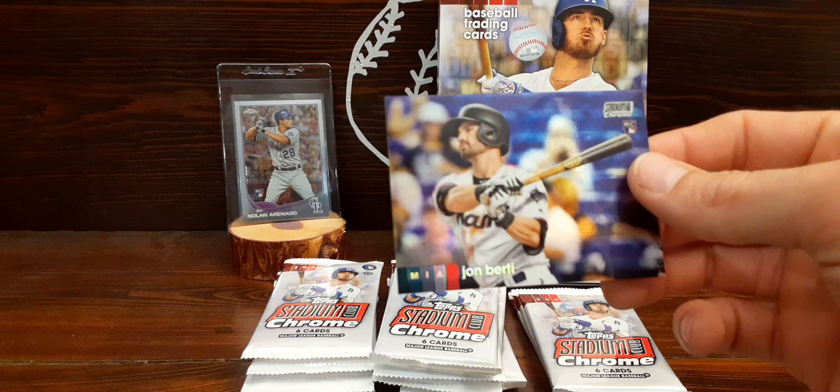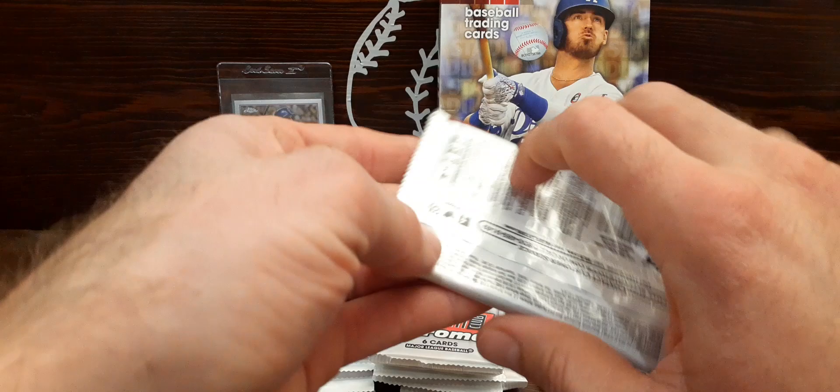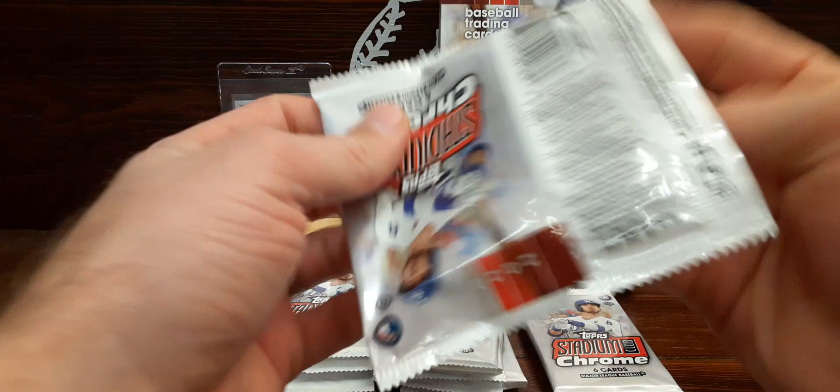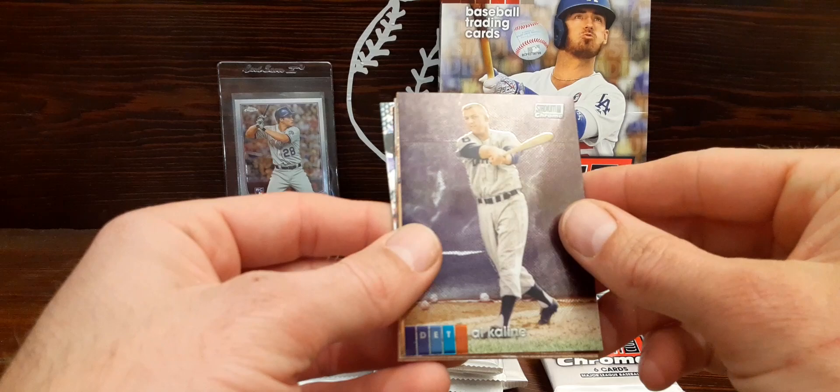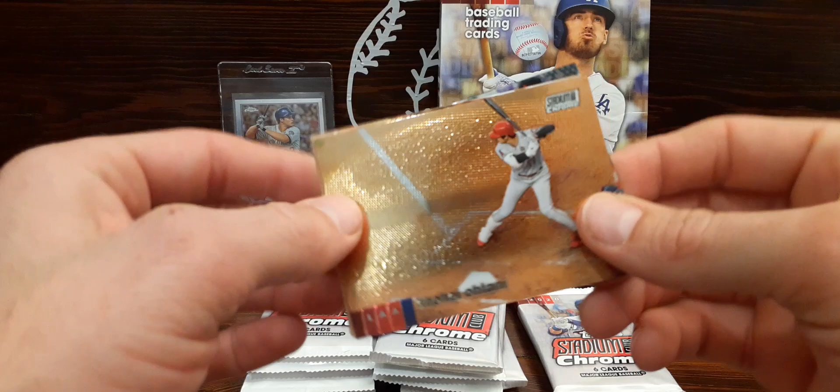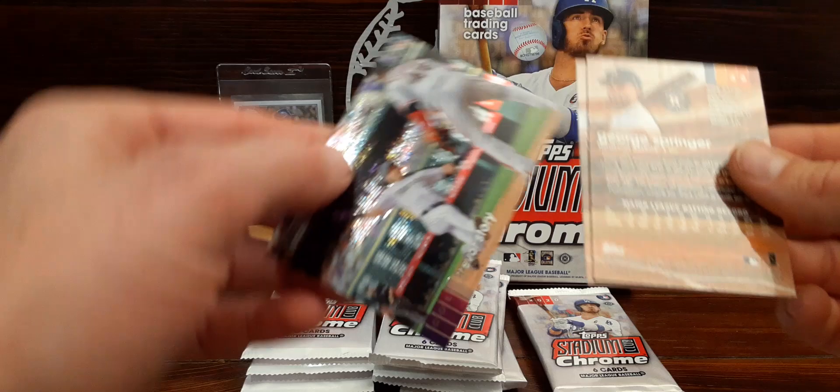That one's a refractor — another Cub, I guess former Cub, John Birdie from Miami. There's a rookie refractor. It feels a little bit thicker but I may be delusional. Derek Dietrich. Al Kaline — nice, a Hall of Famer. Ohtani. We've got a Trevor Story there.